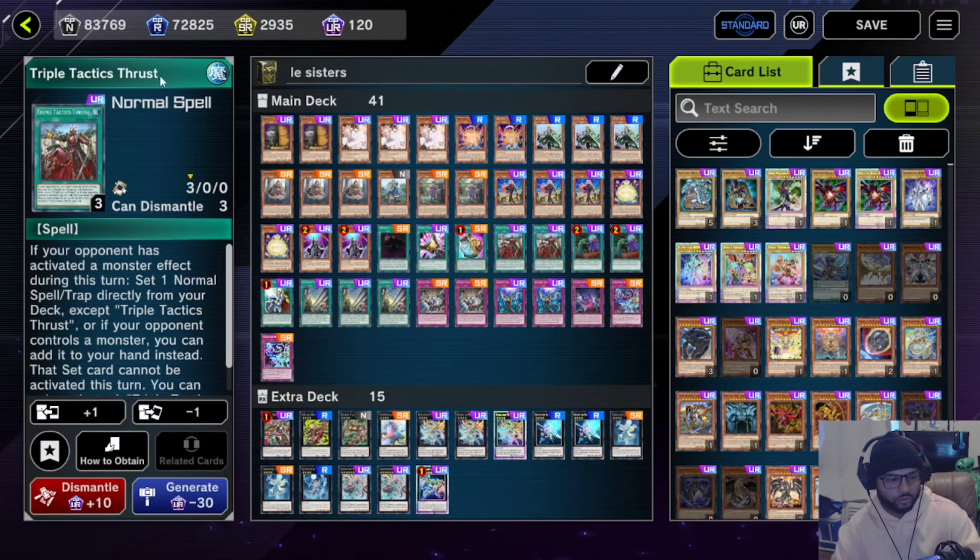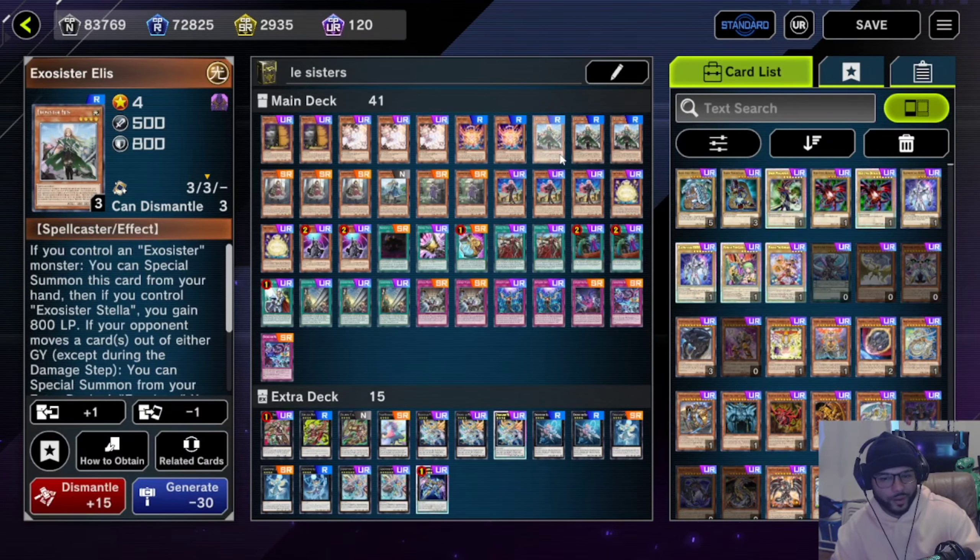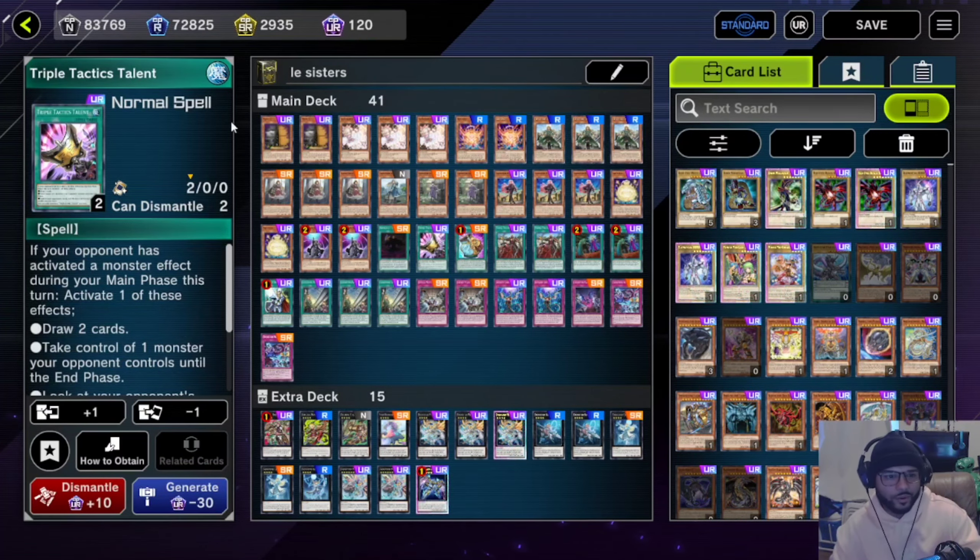If we don't search it out with the Thrust we might have it in hand. It's a good thing — in one of the replays we actually Cross Out Designated this thing as well. We run it at one, but you could honestly run it at two because it's a really good card in this deck. If the deck gets stopped, if you manage to draw two, you might be able to special summon another Exorcist monster to continue your combo.